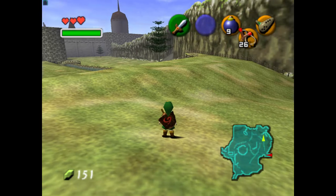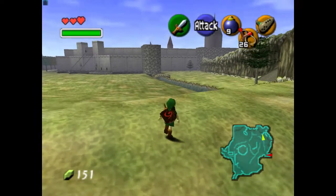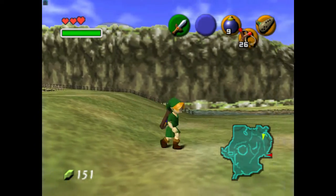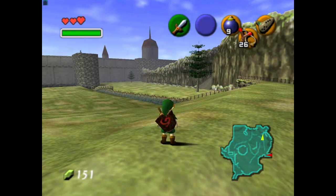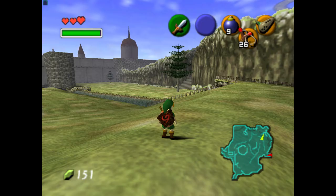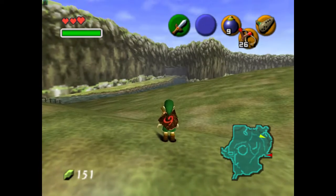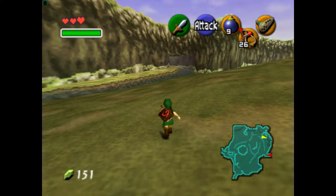Hey guys, this is Avon, and we are back in Zelda Ocarina of Time for our 3 Heart Run. We are just going to enter Zora's River right now. I chose this spot to start us out because I wanted to show you where it is. That staircase over there is Kokiri Village, that's the castle, and this is Zora's River. It's pretty close to each other.